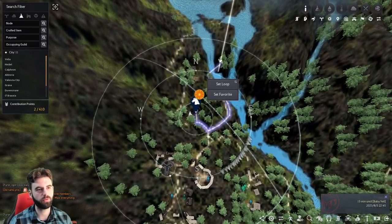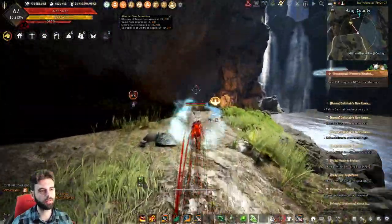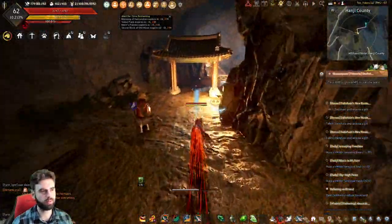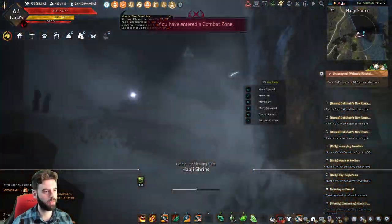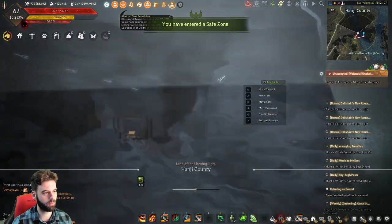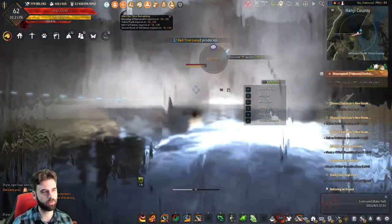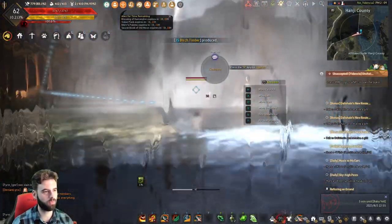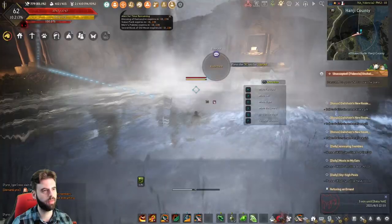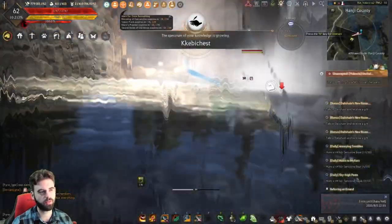From here, we're heading to a waterfall cliff-looking area. We're underneath the waterfall. Go inside this little area, go into the water, and put your camera underneath the water — you'll barely be able to see a chest hanging out right here. The water is entering the waterfall area right here, and there's a little statue thing. That's where the chest is. Pain in the butt to find that one.